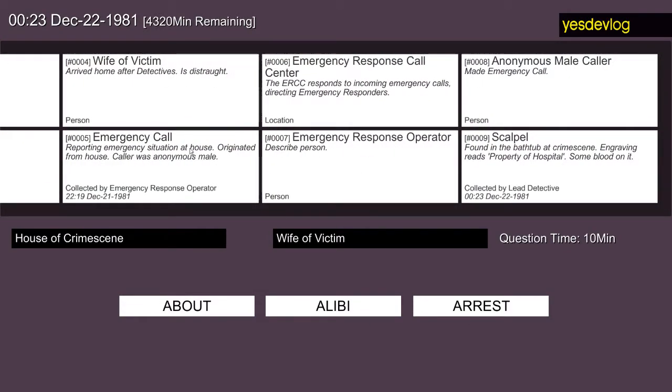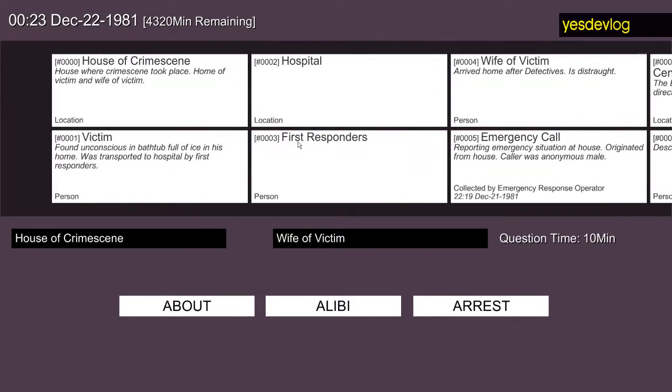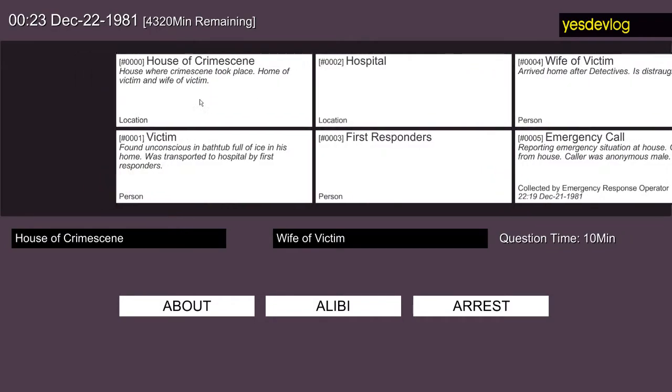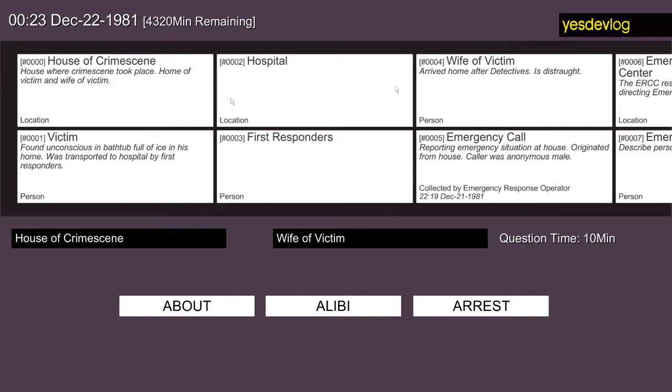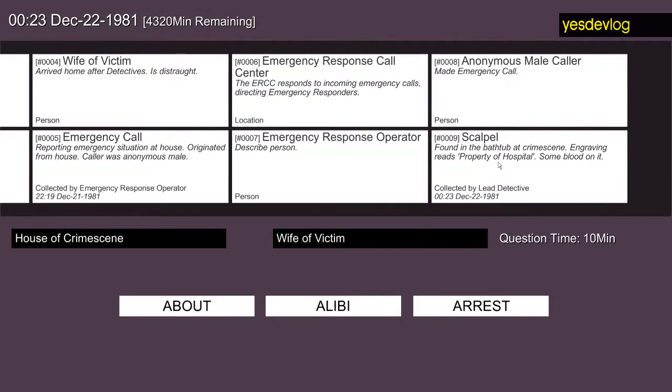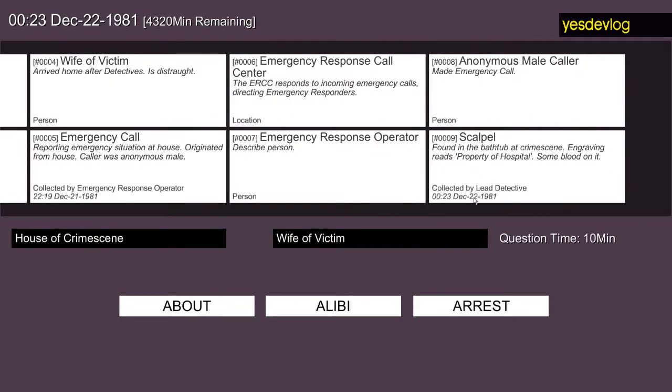The statements you get are normally limited to the traditional branching dialogue — that's how you would get them in most games. In this game, everything is evidence, and the evidence is all atomized, so you can pick out aspects easily. Every person and every place that comes up in the investigation is a piece of evidence, every physical link to the crime, every statement, and so on.